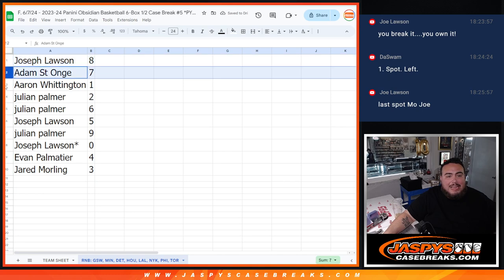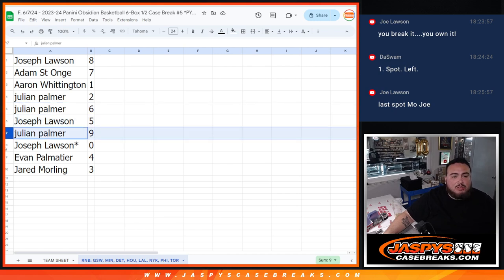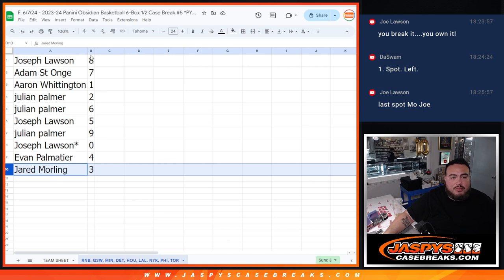All right, so the assignments are: Joe with 8, Adam with 7, A.A. Rowan with 1, Julian with 2, 6 goes to Joe, Julian with 9, Joe Lastball Monge with 0, Evan with 4, and Jared with 3.